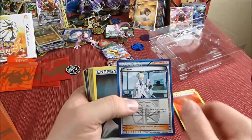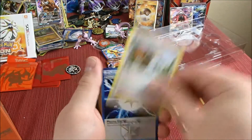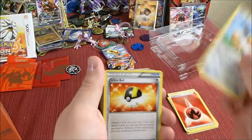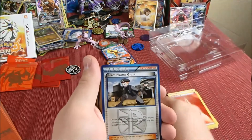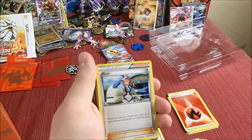We've got an Eevee, colorless energy, an N — great card — Juniper, Switch, VS Seeker, Ultra Ball, and Escape Rope. These are all cards that are going to be useful.